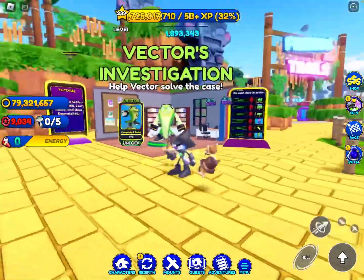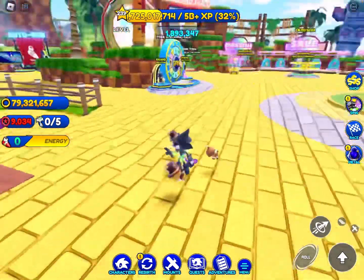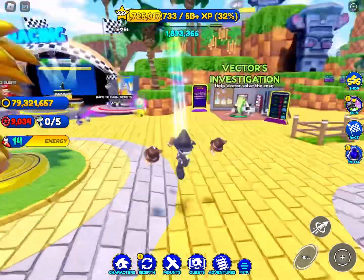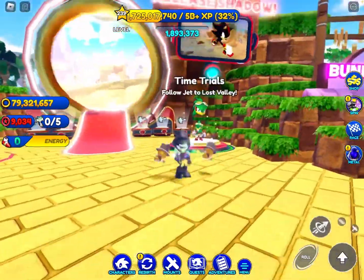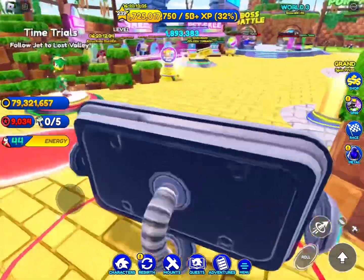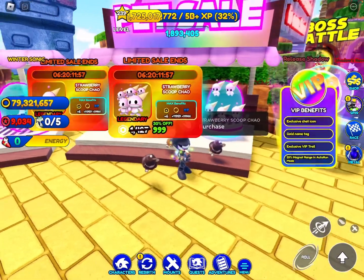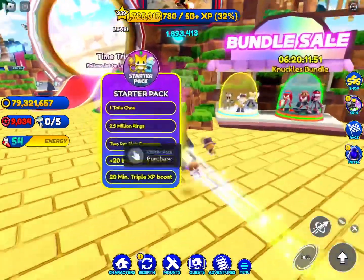Next we can see our main event of this update, which is the Vector's Investigation, which we'll be looking at a little bit later. Now we have our spin wheel, which hasn't changed since last week, but it's still cool. The Lost Valley portal, which used to be where the racing section was, has been moved right here beside the spin wheel with Jet's time trials, the keys, the portal, and Shadow's event overview. Coming next we obviously have our sale, our bundles, our normal sale, and our Chao sales - this time it's the Strawberry Scoop Chao.